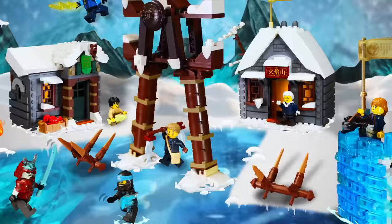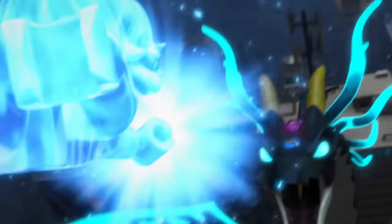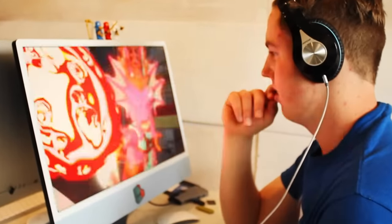So after over a year of building Ninjago mocks, I finally caught up and am at Seabound, the last season that's come out so far. What set should I build? So after doing a ton of research and re-watching the season, I finally came up with these three options.